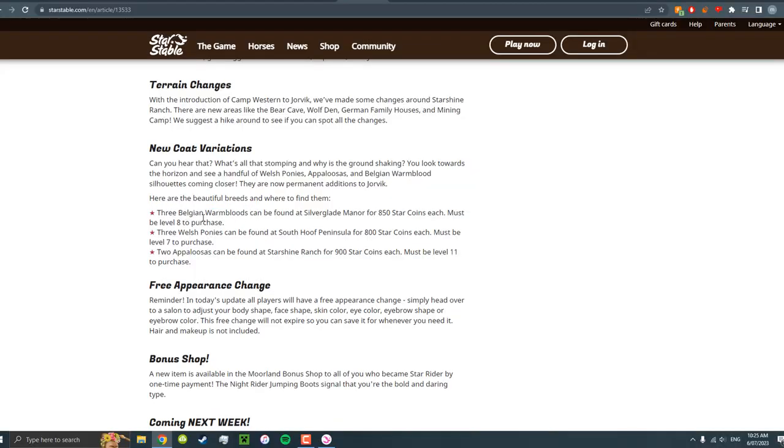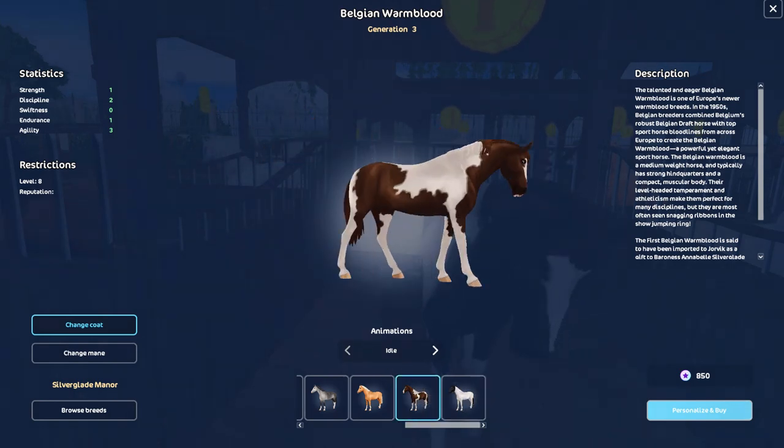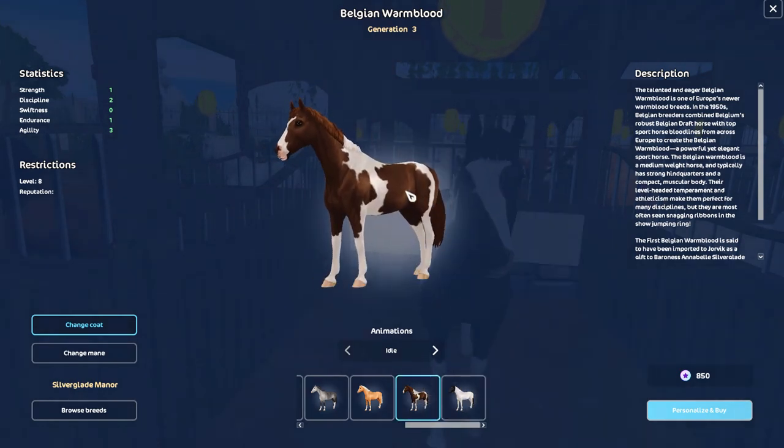Three Balgan Warmbloods — I'm never sure if I pronounce that correctly. Let's go to Silver Glade Manor. Okay, so it's this one and this one.